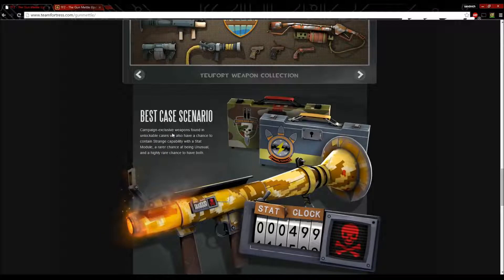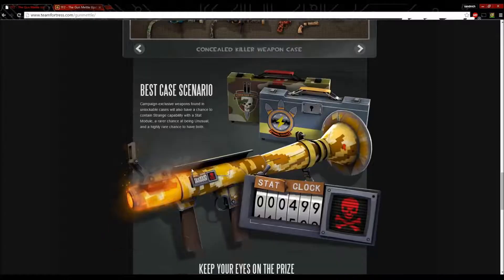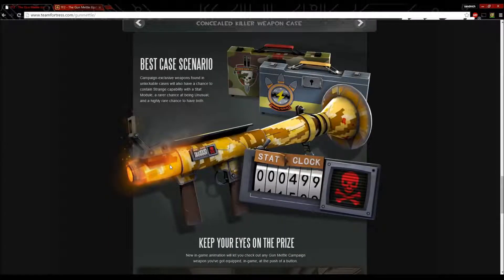In the best case scenario, campaign exclusive weapons found in unlockable cases will also have a chance to contain a strange compatibility with a stat module, a rare chance of being unusual, and a highly rare chance of both. It looks like we're actually getting unusual effects with these weapons. As you can see, the rocket launcher is smoking at the end, it's all painted, and it has a stat clock — similar to CSGO, which this system is obviously highly inspired by, with stat tracking and weapon customization.